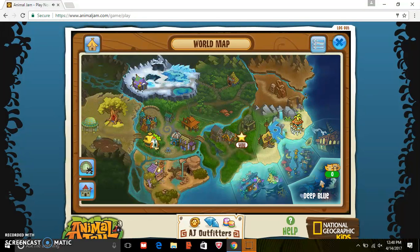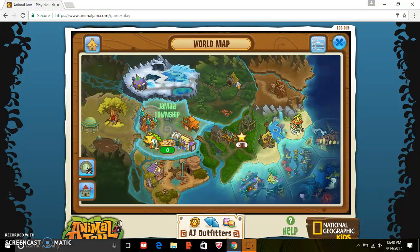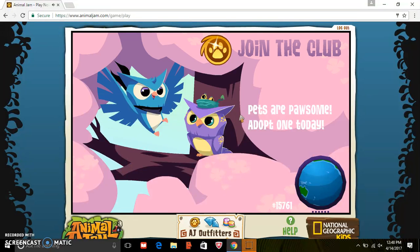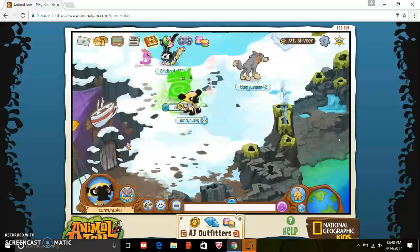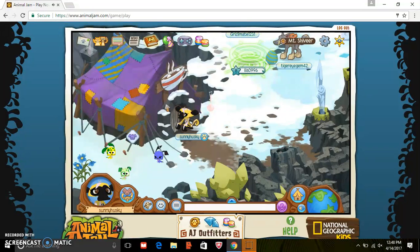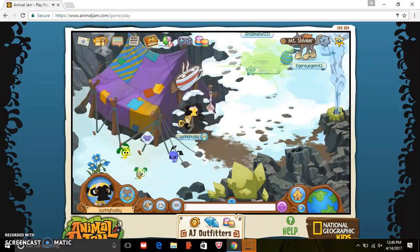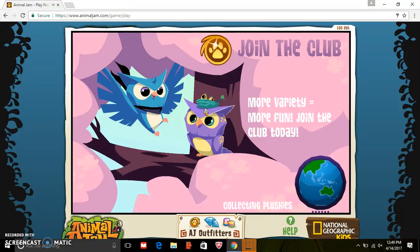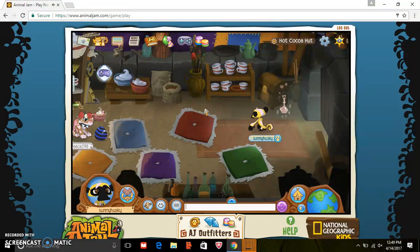I'm gonna go in the deep room — I've never been here. I have a turtle as my second animal — I'll show you the turtle in a second. I don't know what's in here, so let's go in here. It's really laggy on the way. Hey look, it's a pet story with all the pets that you can get. You can only get one pet. I'm gonna need a membership, probably, yeah, definitely.